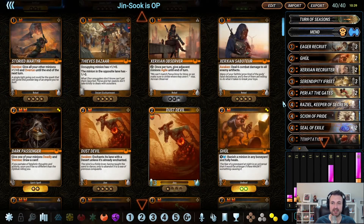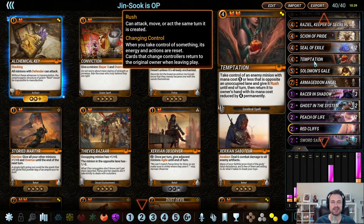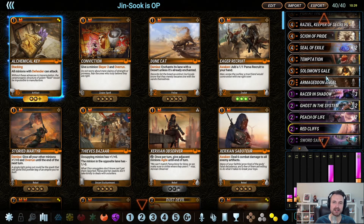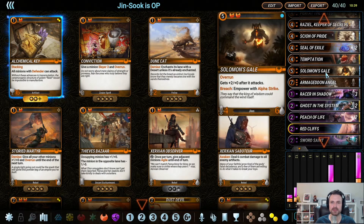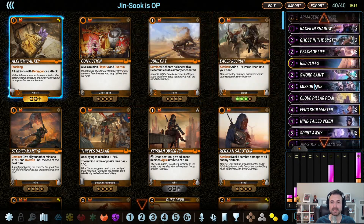Cyan is actually just a great utility creature as well. Seals for pesky recurring things. The one temptation is a pseudo finisher, or sometimes it's just a solid two-for-one. Armageddon Angel is a board sweeper slash finisher. Solomon's Gale, if left unchecked, can just take over a game.